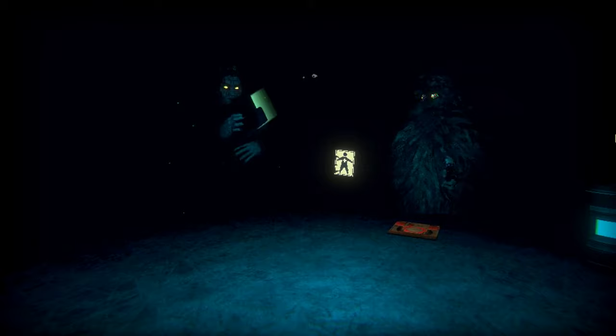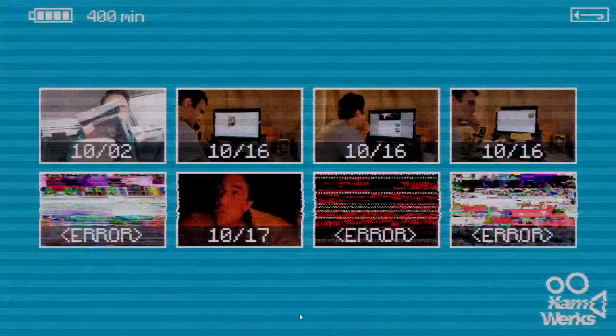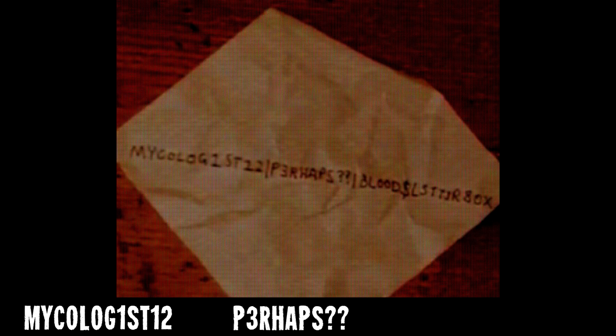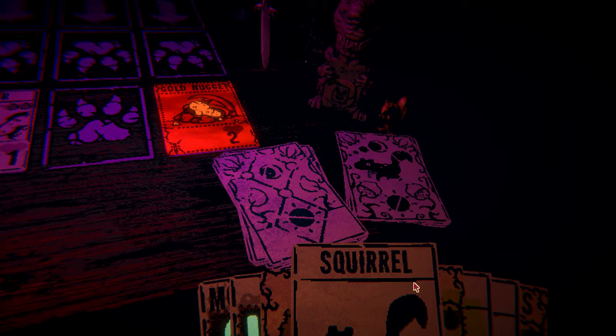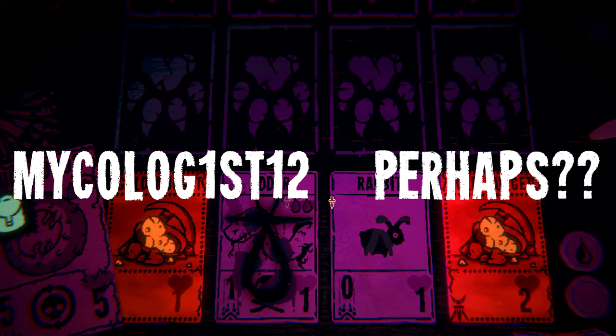With the in-game story covered, we finally move on to the ARG portion. Everyone was certain there was more to discover, and after combing back over the game, players noticed the second-to-last error video from Luke. A crumpled piece of paper that someone was reaching for had some writing on it. Pausing the video at the right moment left players with three clues: Mycologist, Perhaps, and Blood Letterbox, each spelled with various amounts of Leetspeak — an alternate method of spelling online that replaces letters with numbers or other characters.